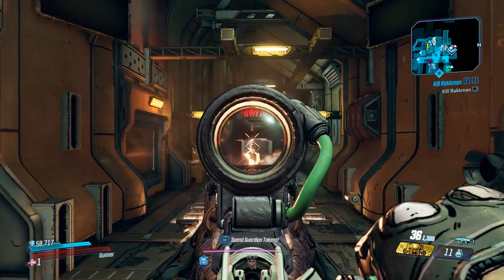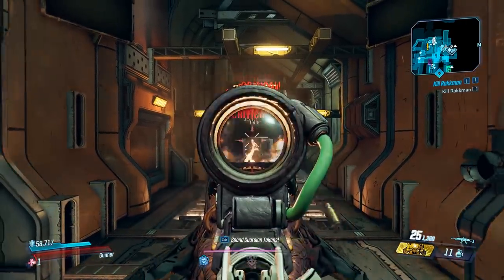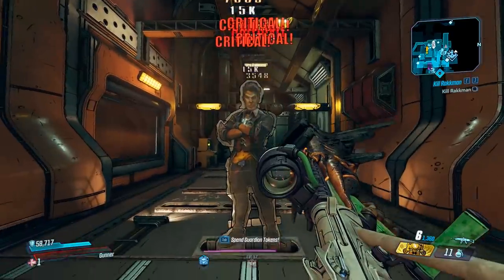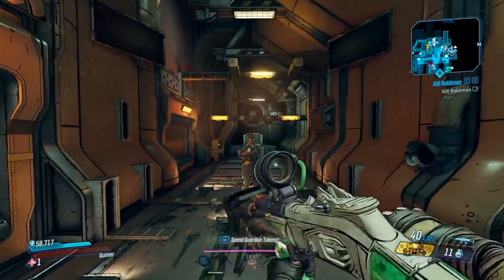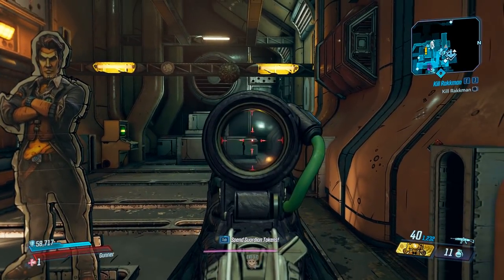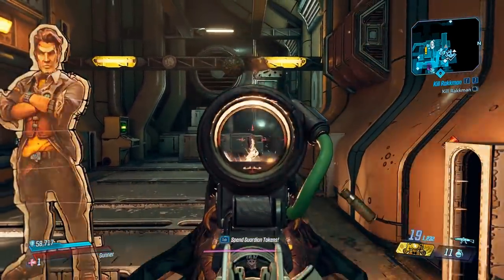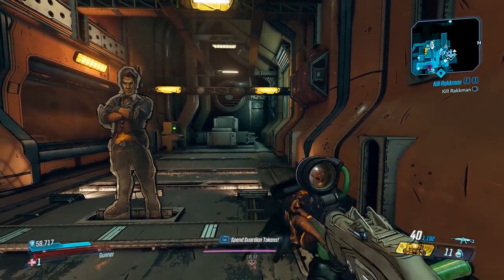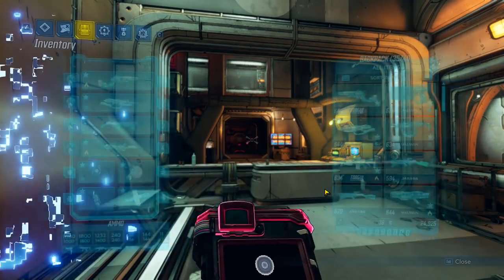This weapon is a fully auto Jacobs, and it kind of shoots a laser beam, as you can see here. It shoots very similar to the way the Gatling gun shoots, or even the Rowan's Call. Unlike the Rowan's Call, it doesn't actually regen ammo on crit. This weapon does have a lot of recoil. You can see here when I shoot it — it really picks up. If I pull that down, it will actually kind of rock up and down too, which is pretty hard to use. So it's going to take a little bit of practice.